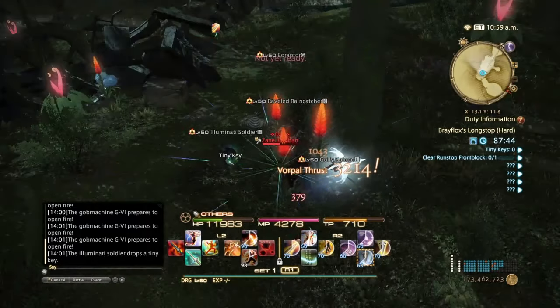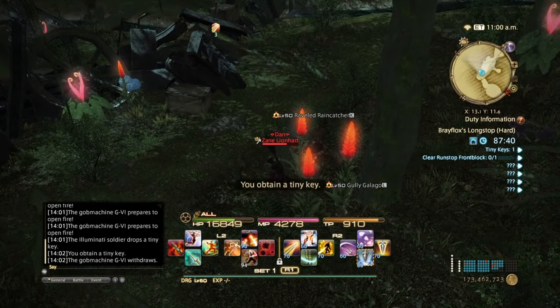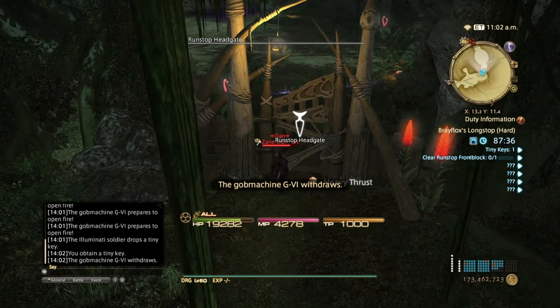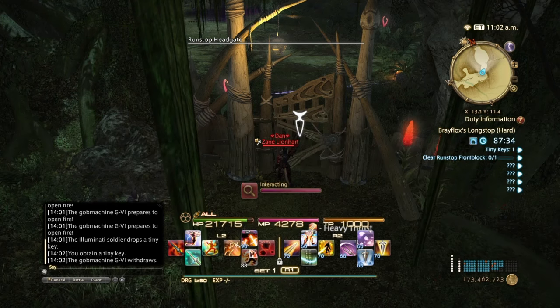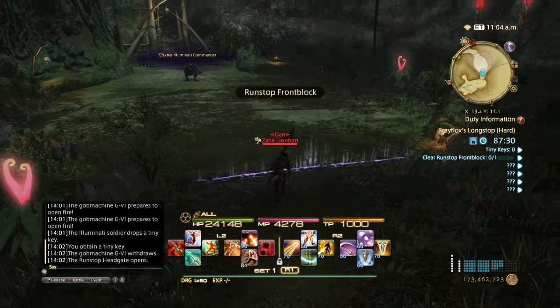You can pretty much do this with any class, but I believe that Dragoons, Black Mages, Summoners, and White Mages actually have it easy because of their high burst damage and crazy AoE — especially White Mage with Holy's stun effect.